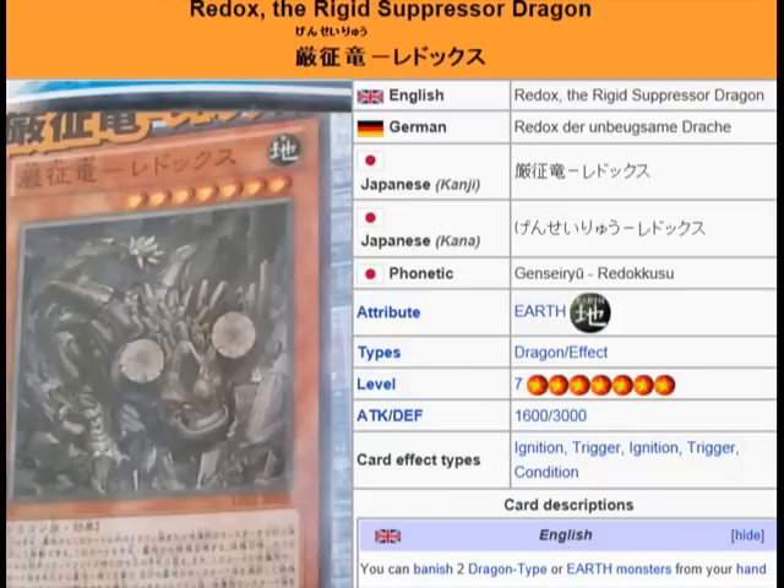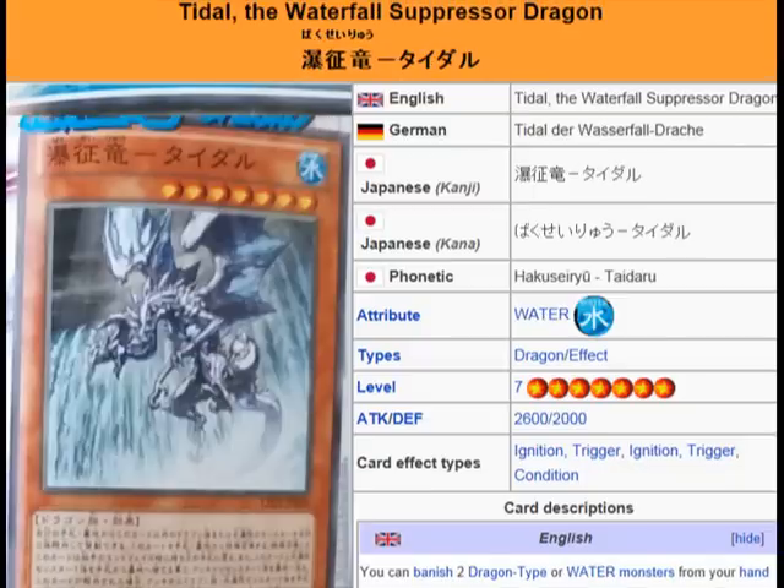We have Redox, who is an Earth Dragon Effect Monster, Level 7, ATK 1600, DEF 3000. We have Tidal, the Waterfall Suppressor Dragon, a Water Dragon Effect Monster, Level 7, ATK 2600, DEF 2000.